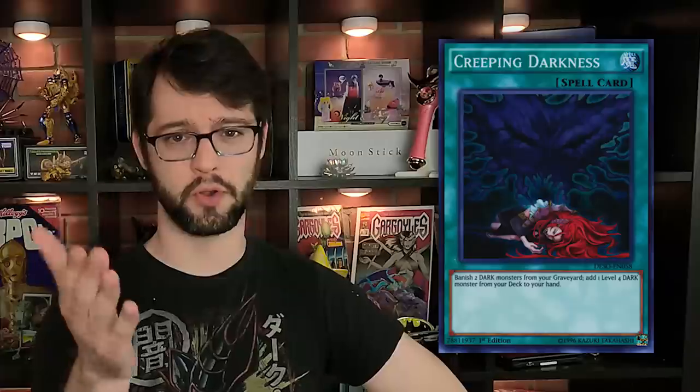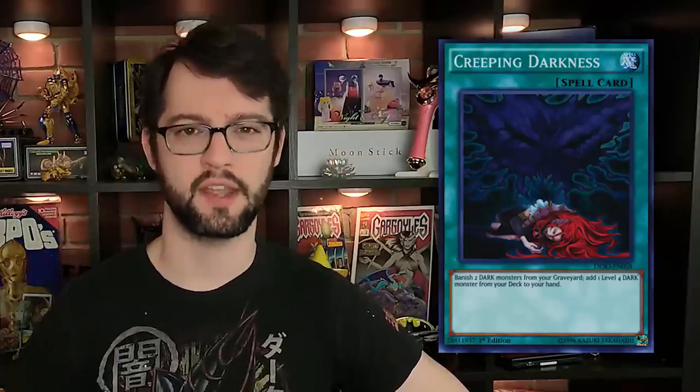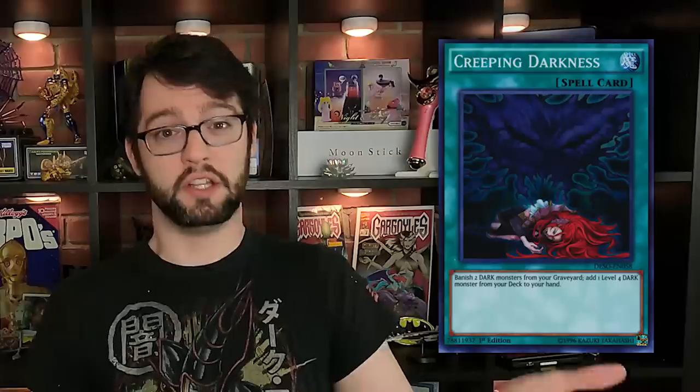Number 8 is The Creeping Darkness, a normal spell card that reads: banish 2 dark monsters from your graveyard, add 1 level 4 dark monster from your deck to your hand. It's basically a ROTA for darks. The card is good — good enough to make the list. Searching any level 4 dark from your deck is really good: things like Greffer or Armageddon Knight. There are a lot of level 4 dark monsters that are arguably some of the best level 4 monsters in the game, so this is a really solid search card.